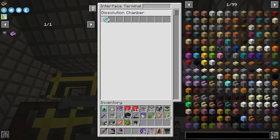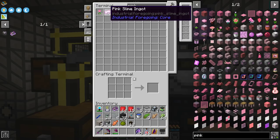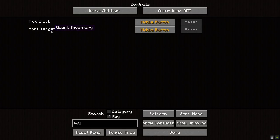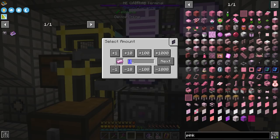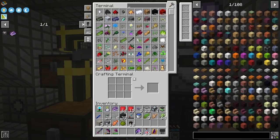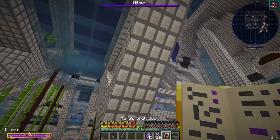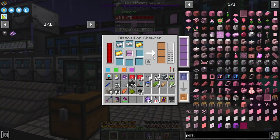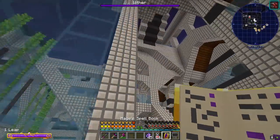We'll pop down, go to our recipe, say that makes a pink slime ingot, encode that and clear it, then go into our interface terminal — this is our dissolution chamber — and put in that pink slime pattern. Now if we want to order pink slime — we've got two in the system, let's order two more. Give this a moment and we should see two more coming in. It does take a second to craft. There's one crafting here — we'll need to put speed upgrades in this. And there comes the second one — that's working, that's great.